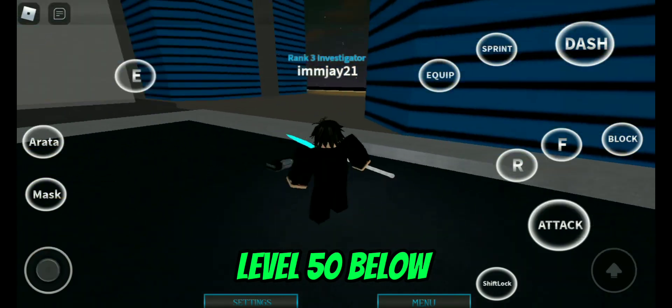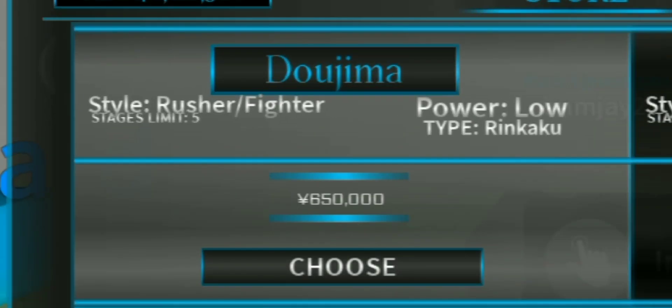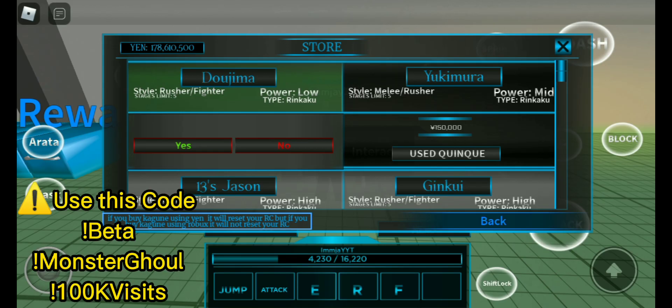Do this again and again until you reach level 50 plus. If you have 650,000 yens, you can buy a Daljama quink, because this quink is very good at farming.